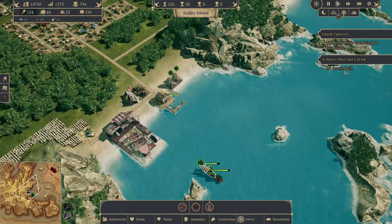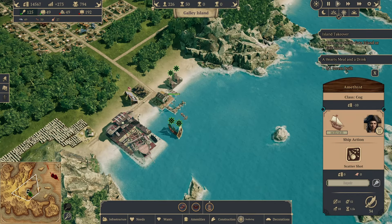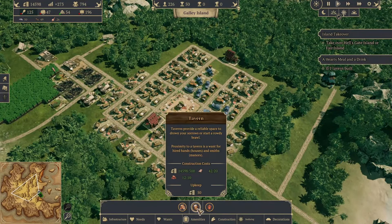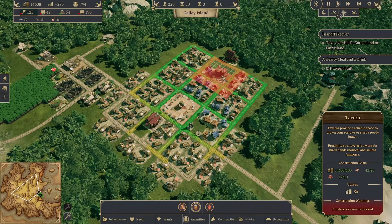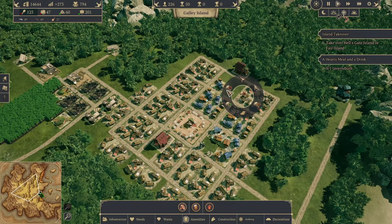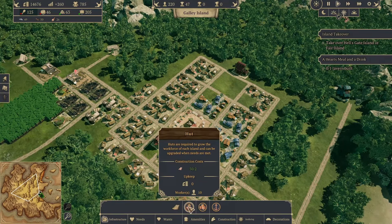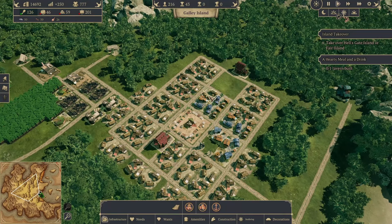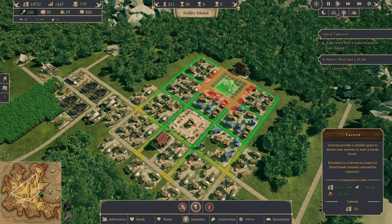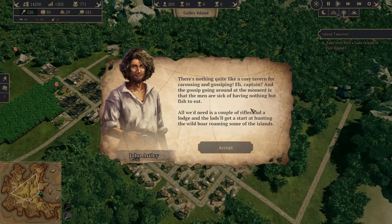Different customization — love it. We can repair these two of course. And in the meantime let's start building a tavern. Can we fit one here? No we cannot. Well I guess what we're gonna do is just delete this one — I made a big mistake, I forgot that I'm not moving my houses. I can create these two quickly. Okay, and let's make this tavern over here. So we have a tavern — something quite like a cozy tavern for carousing and gossiping.